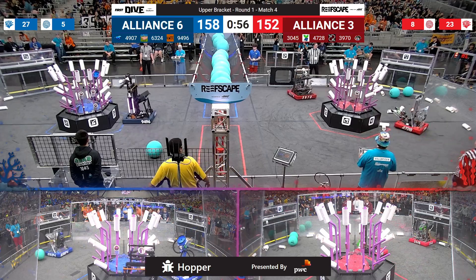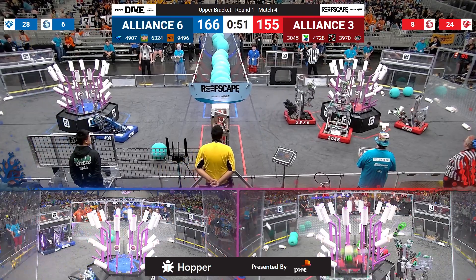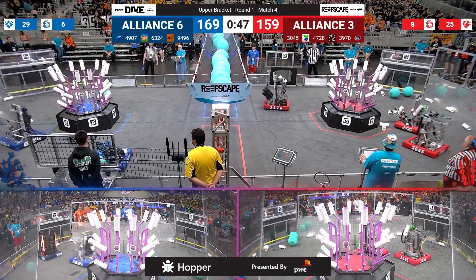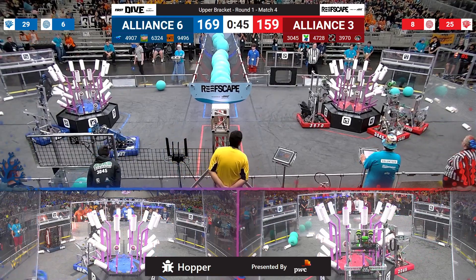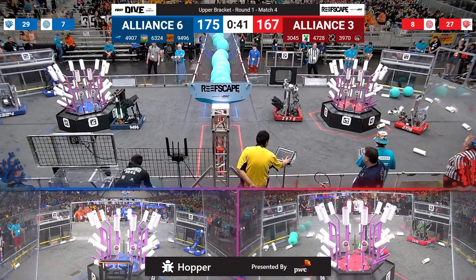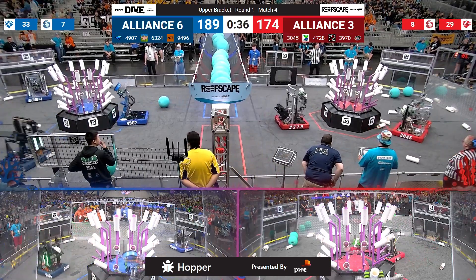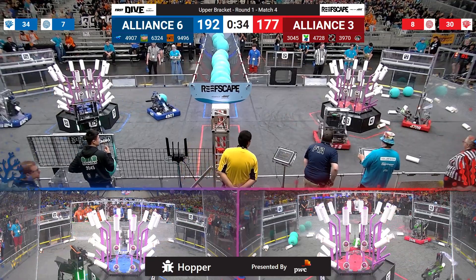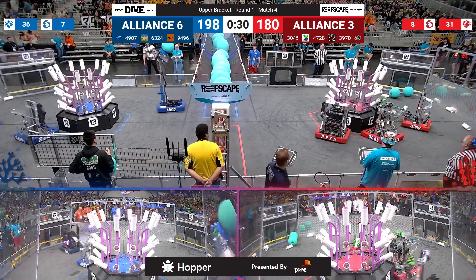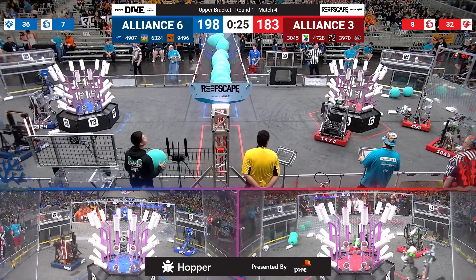They have plenty of coral along the ground to choose from, with their human players able to get it all the way out towards the reef zone, significantly cutting down the time it takes to get back to the reef. Currently operating with two robots — team 4728 is still static and motionless by that red alliance reef, their drive team trying to figure out exactly what's going on with that machine. They have 34 seconds left to get back into this one. Score is 192 to 180, red alliance trailing, trying to close the gap in the final 25 seconds of play.